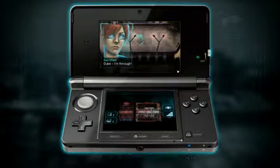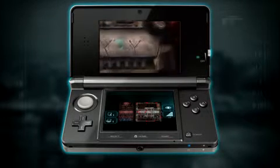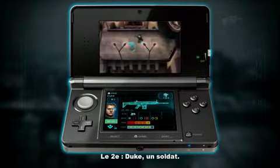We've got two ghosts in this mission. The first one is Banshee, she's a Recon class. And we've got Duke, who's a Commando class.